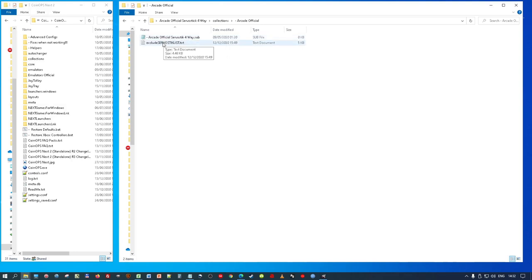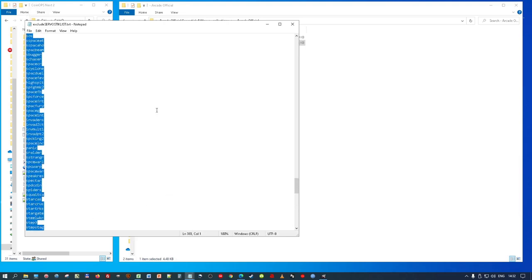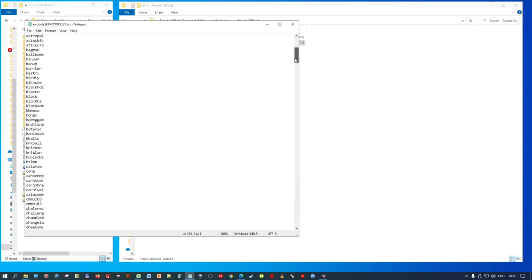The 'Exclude Servo Stick List' is the list of all the games in MAME that can use servo sticks in two or four way mode — basically those that use no more than four directions. There are about 514 games. Obviously not all of those games are in your CoinOps builds, so the list just gives you the game names — the ROM names — of the games that should be excluded. I've worked it in a way that makes it easy for you to add them progressively when you've got servo sticks.